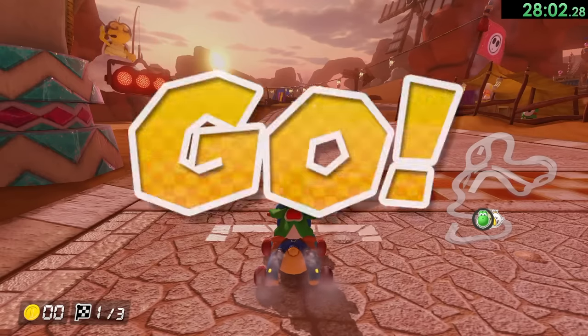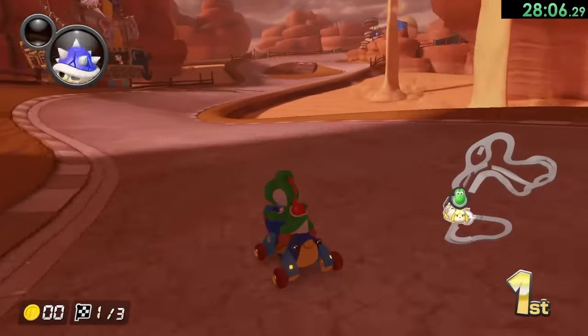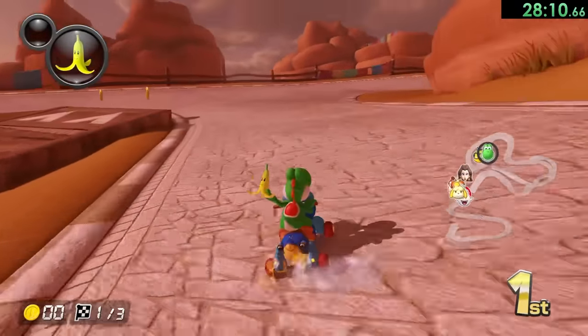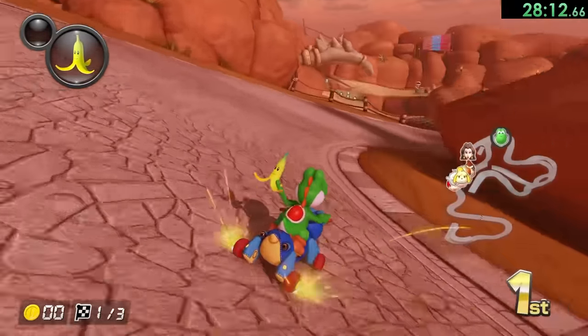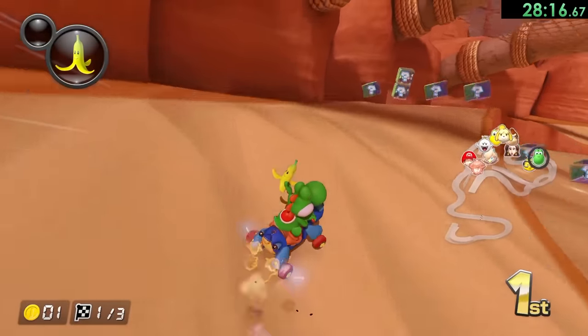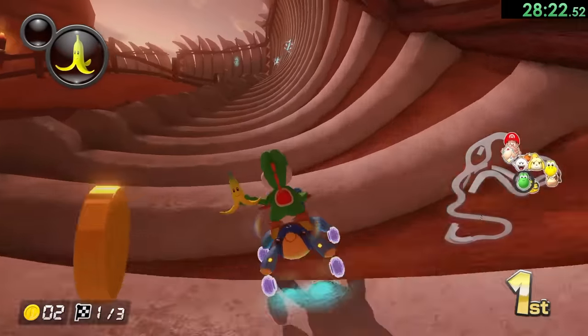So now we're on to Bone Dry Dunes — in this race it's super hard on 200cc. You have to have a lot of control, and what I'm going to do is use those mini hops. If you use a mini hop, then you can slightly position yourself in a better spot, so a lot of times we're actually going to want to use it. I also didn't want to get that much of a boost right there — that was kind of an accident, but that's fine, we can still recover.